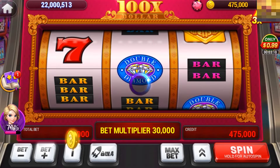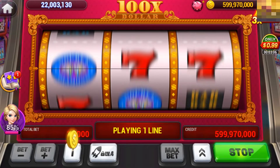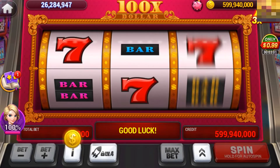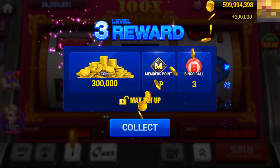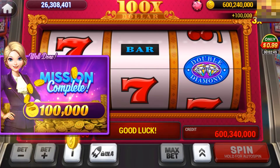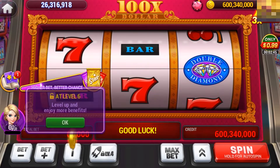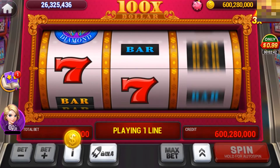That comes out to like 100 million dollars or so. Because I'm a low level player I just can't raise the bet, but I can spin unlimitedly. Now I have a lot of credit — a lot of free coins — and you can earn more and more. As you can see it's added, so now it's 600 million, three hundred forty thousand coins.